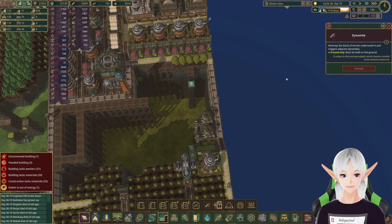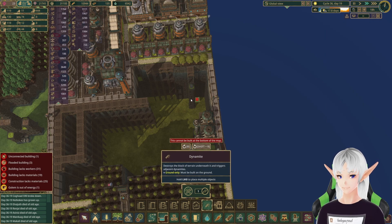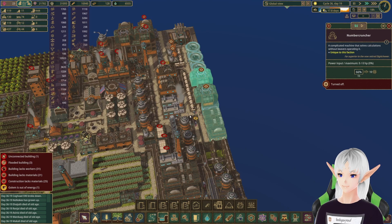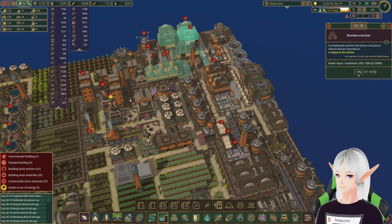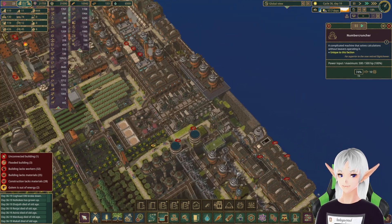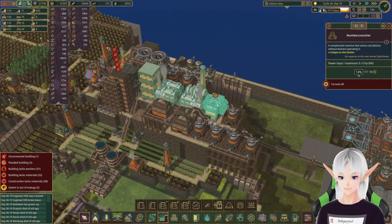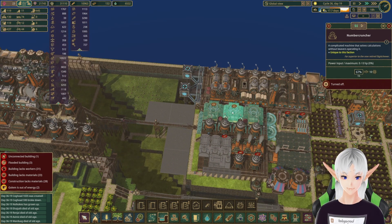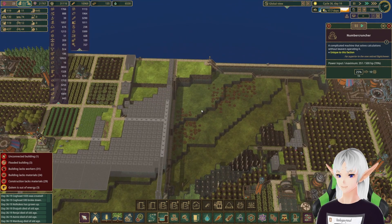I really wish there was a repeat option so we could just have them constantly put dynamite on there until it goes away. With them changing up the science costs, we're going to have to turn a couple of these back on. We'll see how that regulates back out — I don't want to lose too much production, but I also don't want to lose all my science points and have all my golems go down. Looks like we'll need a couple more on, so let's turn them all on for now and work with what we get.